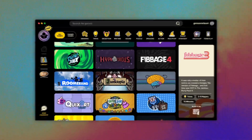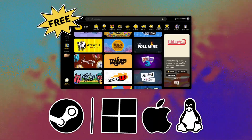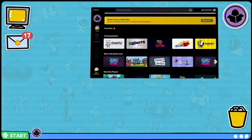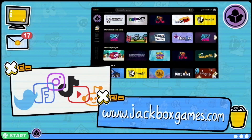The Jackbox Mega Picker is a free product coming soon to Steam for Windows, Mac, and Linux. The Mega Picker will also be playable through the Steam Deck. For updates on the Mega Picker and all things new happening at Jackbox Games, visit us at social media or on our website, jackboxgames.com.